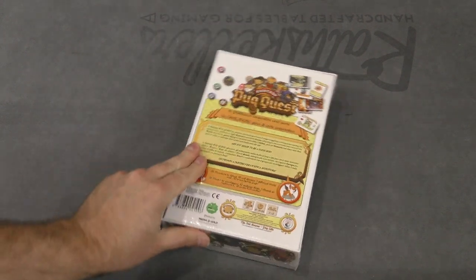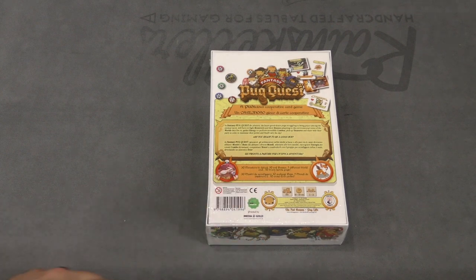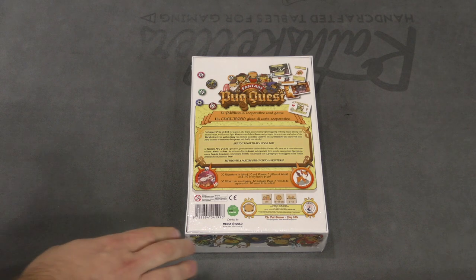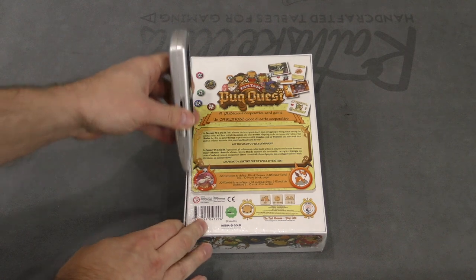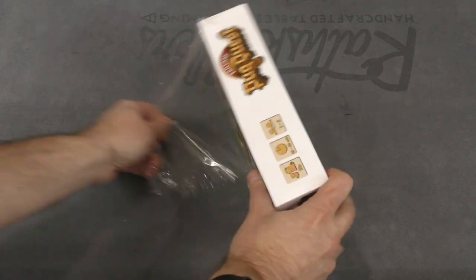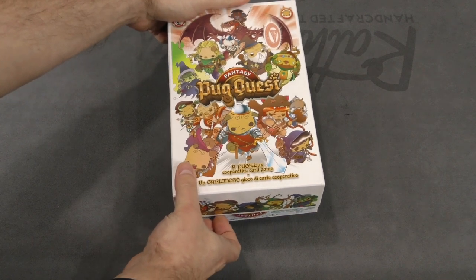This one goes from one to five players in about 25 to 30 minutes. In Fantasy Pug Quest, the brave good-doer pugs struggling to bring peace among the animal races will have to fight monsters and their bosses, adapting to the environmental rules of the worlds they live in. That's an interesting concept and theme built around pugs, so let's take a look and see if the inside of the box tells us a little more.